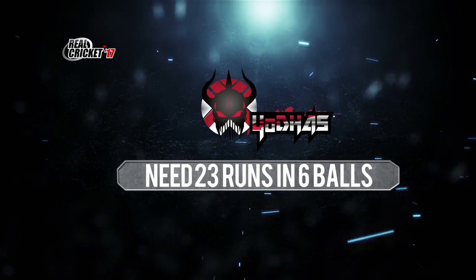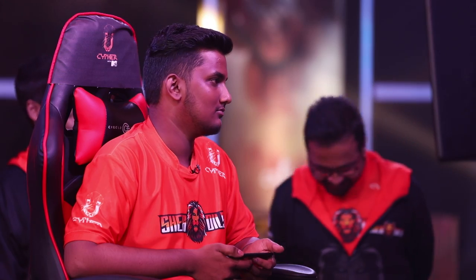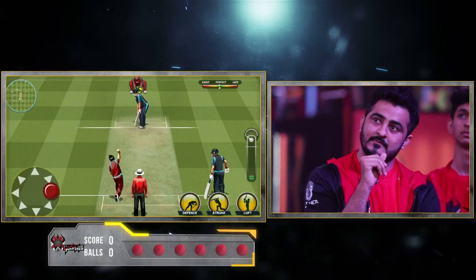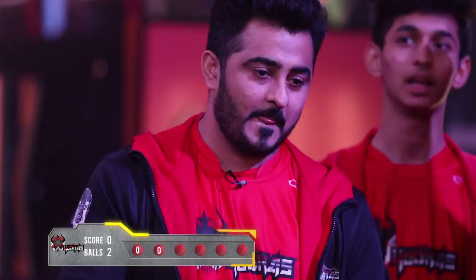The Yoddhas now need 23 runs in 6 balls. Sachin! Sachin! First ball for the Yoddhas — and that's a miss by Sachin. Second ball comes in and that's a miss too.